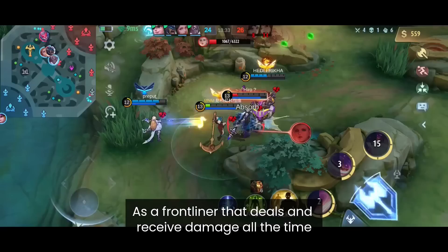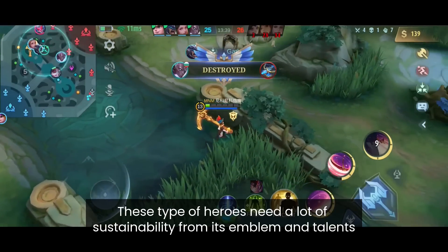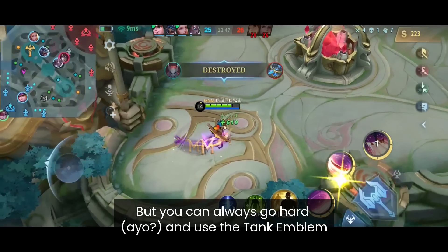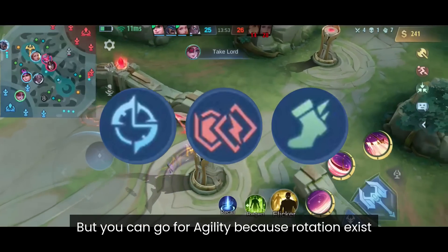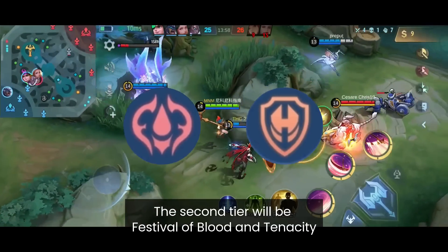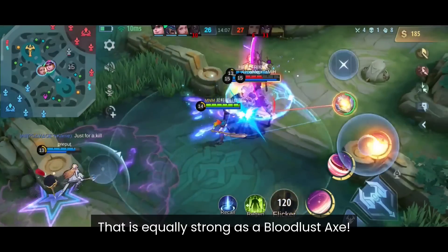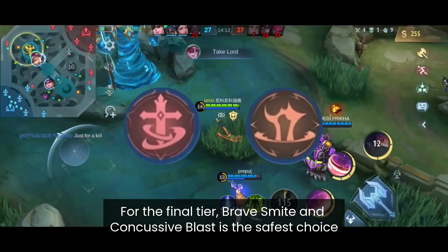XP Lane Sustain fighters deal and receive damage all the time, so they need great sustainability from their emblem and talents with proper spell vamp and defense. The Fighter Emblem is usually enough to handle incoming damage, but you can always go with the Tank Emblem. For tier 1, Inspire or Firmness are recommended, though Agility also works because rotation exists. For tier 2, Festival of Blood or Tenacity — combined with the Fighter Emblem at full stacks, Festival of Blood gives a whopping 20% spell vamp from emblem and talents alone, equal to a Bloodlust Axe. For tier 3, Brave Smite or Concussive Blast are the safest options.